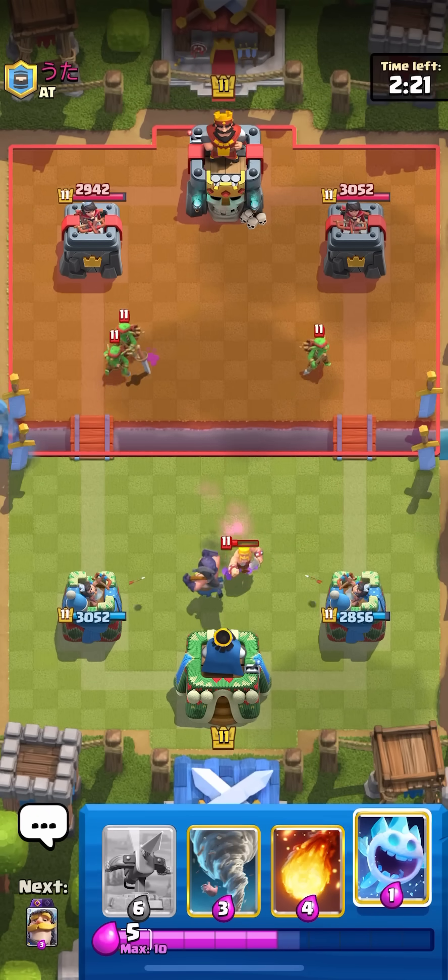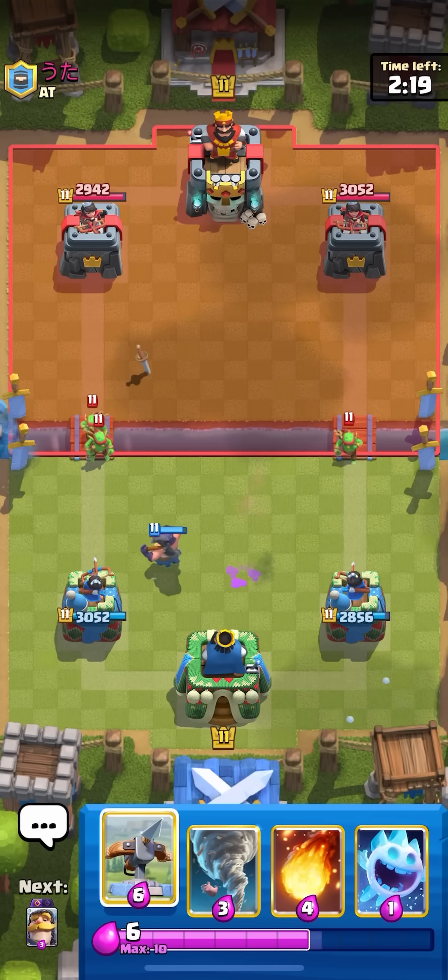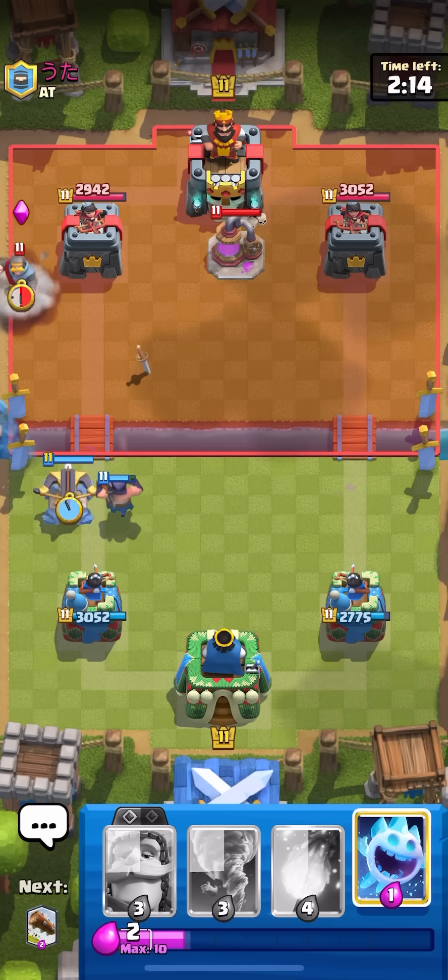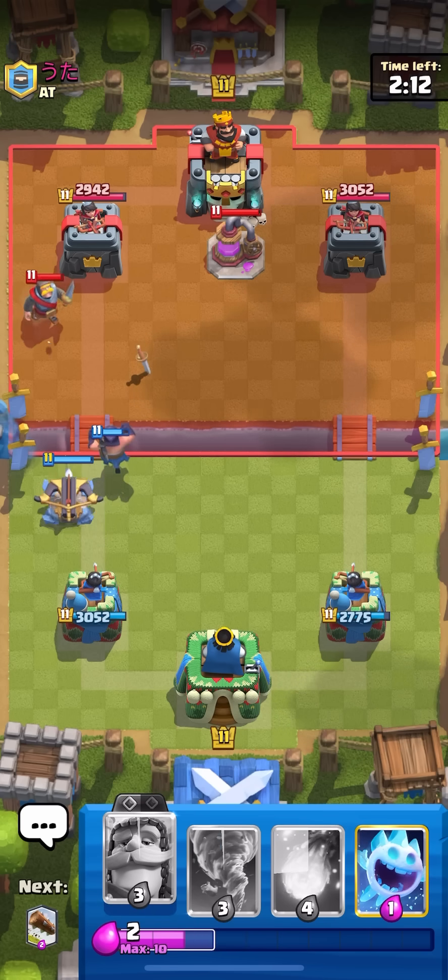I'm just going to go Exe here. Exe gets so much value because it's just really slow and stays on the board for such a long time — kind of similar to the Bowler but in a different way. I catch him going Pump at the exact same time as I Expo — this is actually really good.